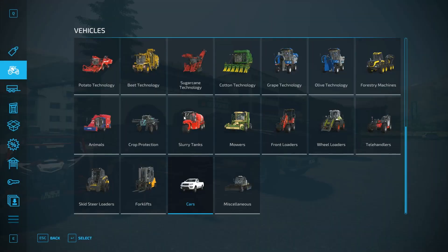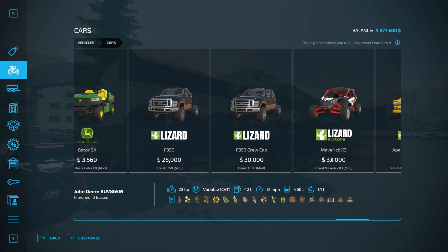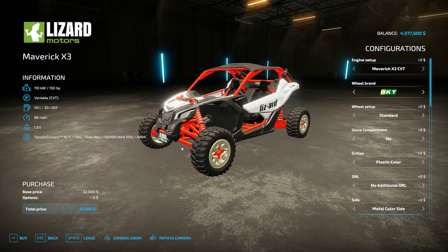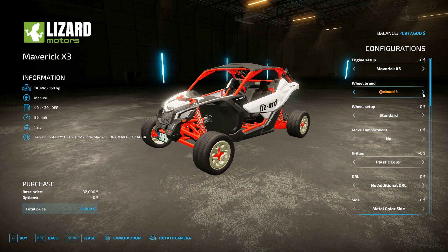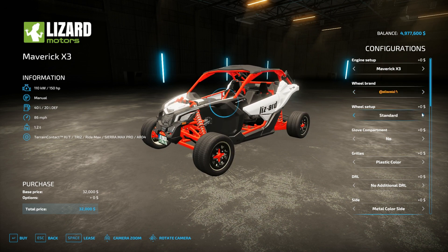Let's go ahead and look at the mods — two of them are in the cars page. We can go ahead and look at the Maverick X3 first. There are plenty of different options to customize this vehicle to however you'd like. There are multiple different engine options: there is a 150 horsepower, 200, 250, 300, and a 400 option, and a kind of a broken option. The version we have is the 400 horsepower version. There are also a couple different tire options.